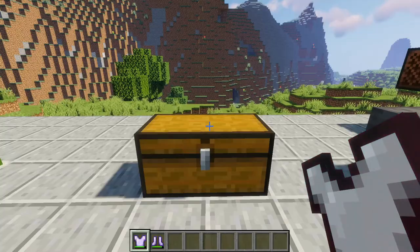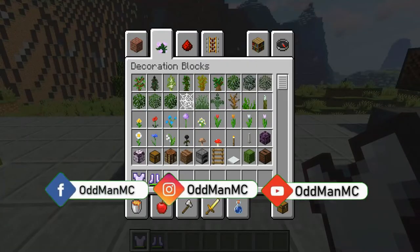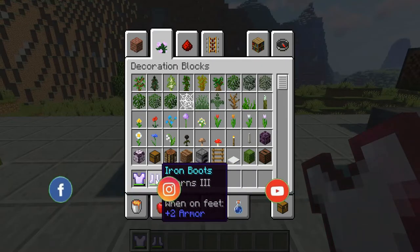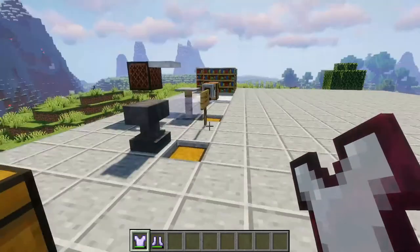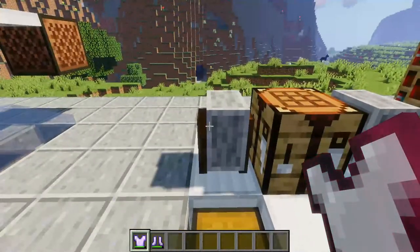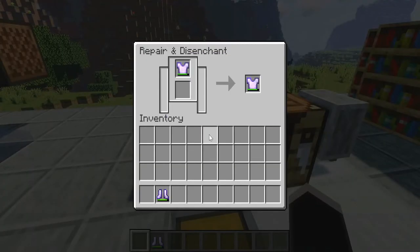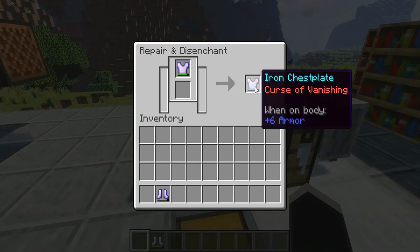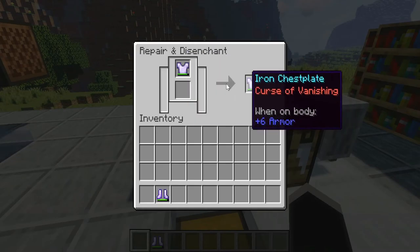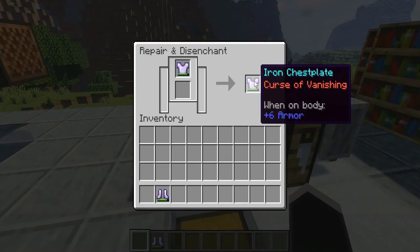Now let's say that you have found some iron armor or some enchanted armor that you would like, but you're not crazy about the enchantments that are on it. If you'd like to get rid of the enchantments, you cannot put these enchantments on a book like you can when you put a book into an enchanting table. But what you can do is put them in what's called a grindstone to remove certain ones. Note that curse of vanishing does not disappear — we're going to talk about that in a minute.